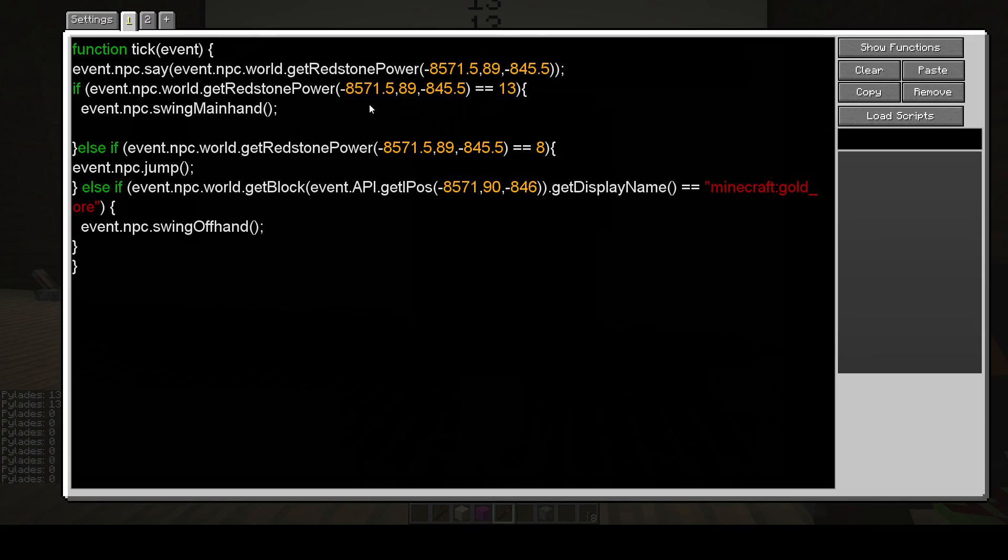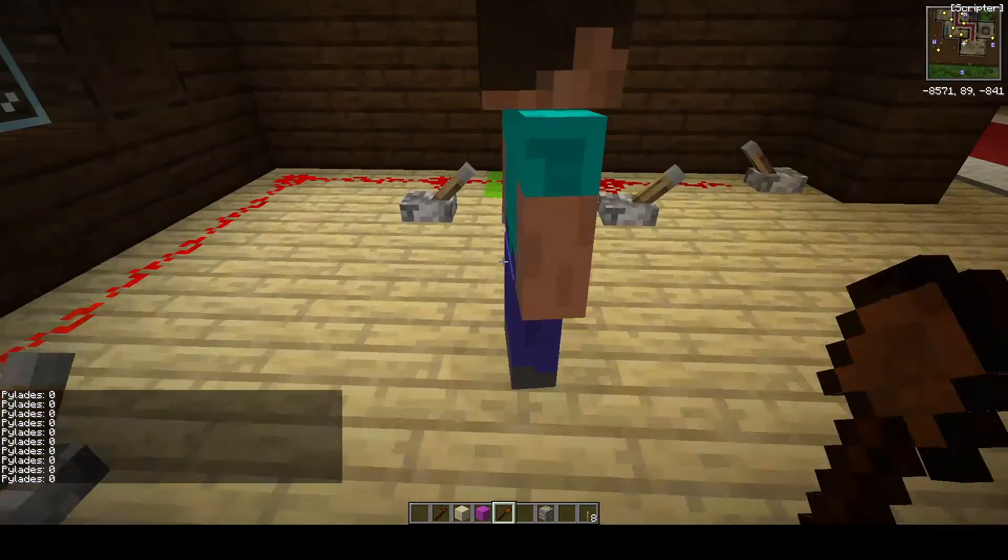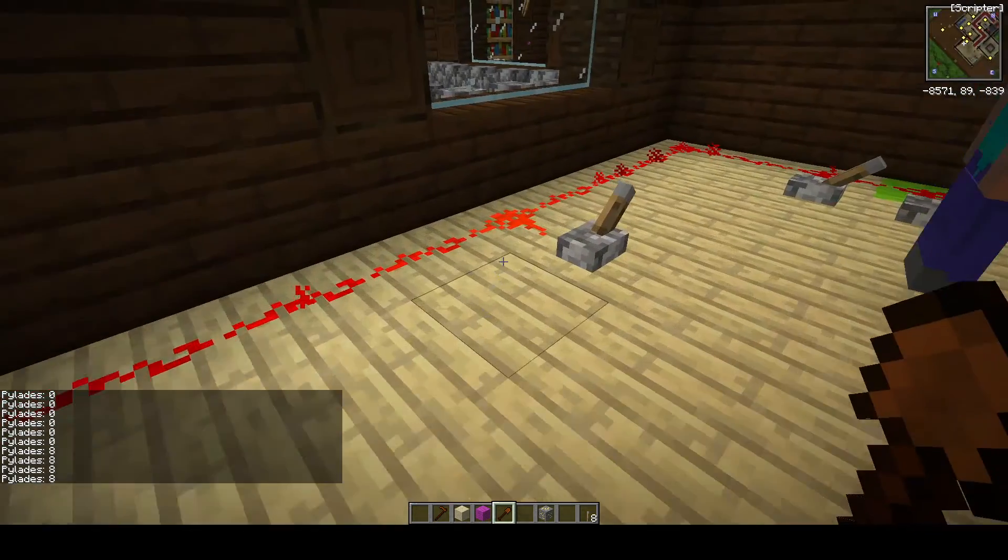So if you look at his script here, it's simple. If redstone power at this location is equal to 13, swing main hand. And if it's equal to 8, he will hop up and down.